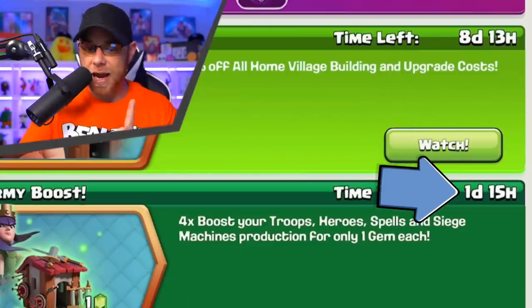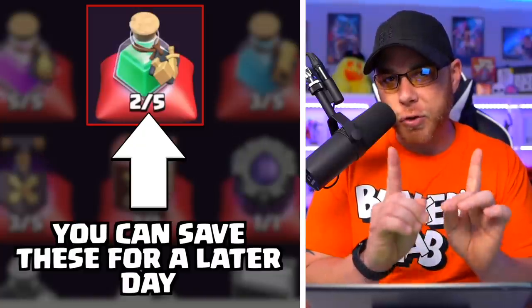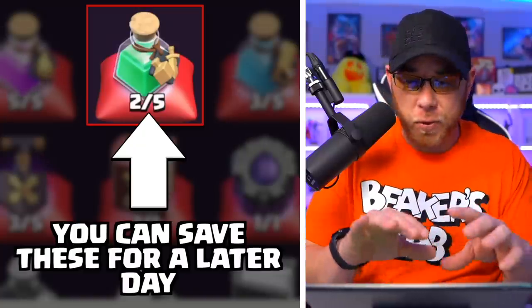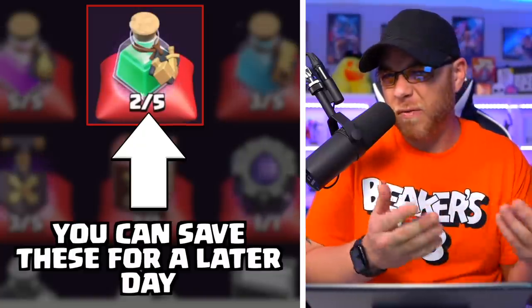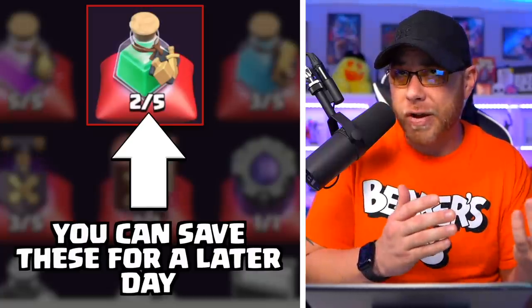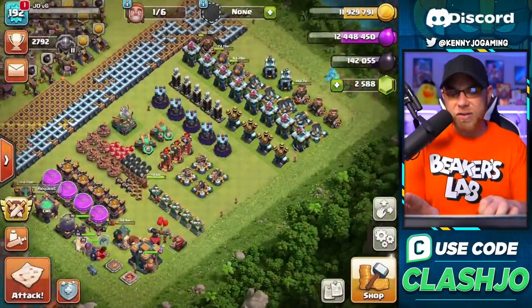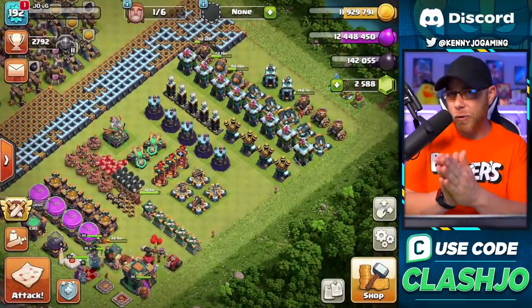We've got one day and 15 hours left on the one-gem army boost. Why is that important? You can save your training potions for down times when you don't have these boosts. For only a few gems you can boost your army and do a little bit of farming for a couple of hours. The value when it comes to Hammer Jam is obviously the cheaper prices on all of your home village buildings.